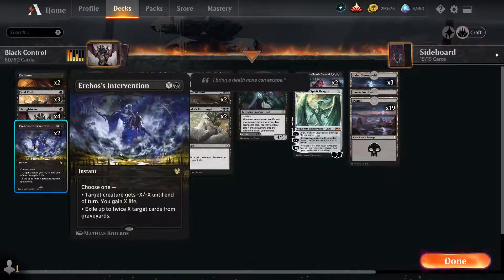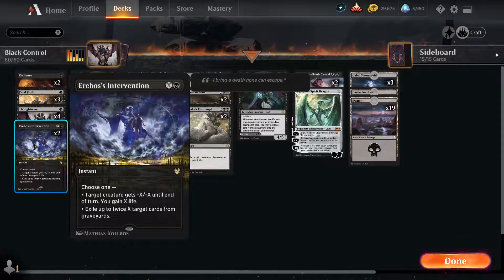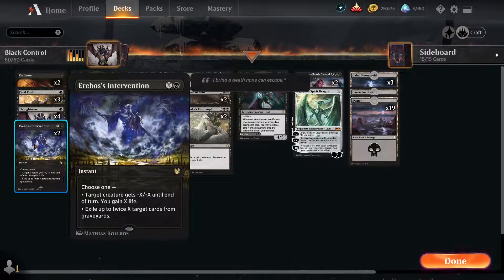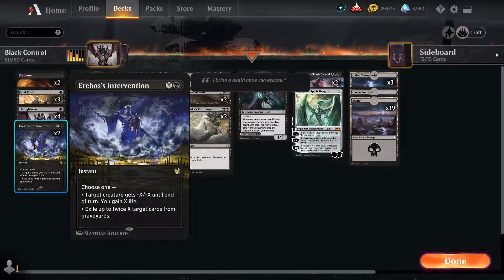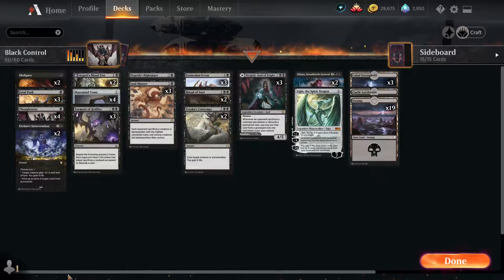Erebus Intervention is really good because we can gain life from it and exile cards from the graveyard. So if your opponent is playing graveyard strategies — this was made back before Uro was banned, so Uro is no longer in Historic — but you do have Kroxa and a bunch of other stuff they can play from the graveyard, so if you just want to exile stuff, you can exile a bunch of cards.